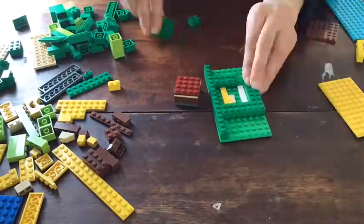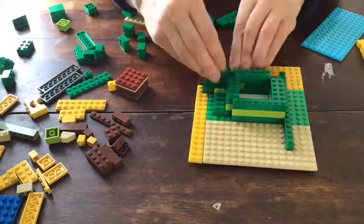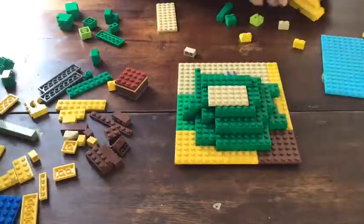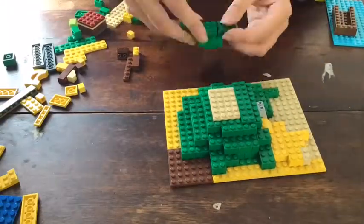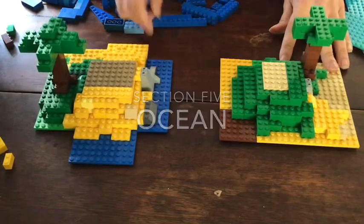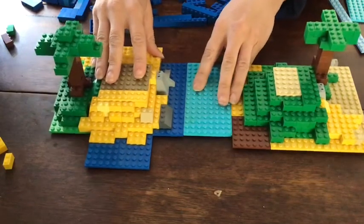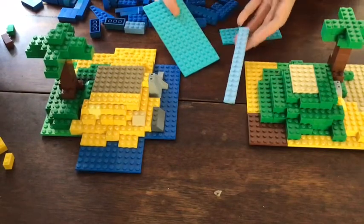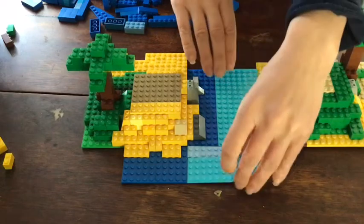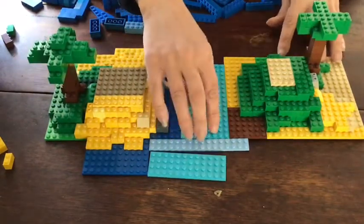Remember at the beginning of the video I said if there were two of you, you should each build an island. This is me building a second island for my smaller treasure chest — this time using a lot of green because I used up most of my yellow for the first island. Even if you're working on your own you can always build a second island, because then you get to make your whole scene seem bigger. I have two islands and I want to add ocean that connects them together.